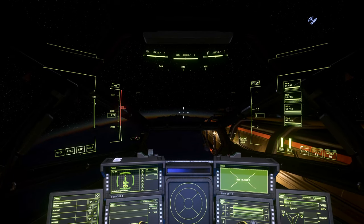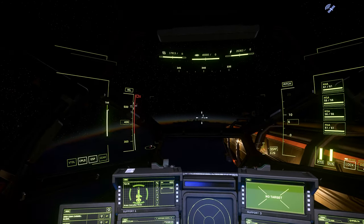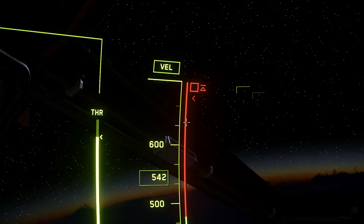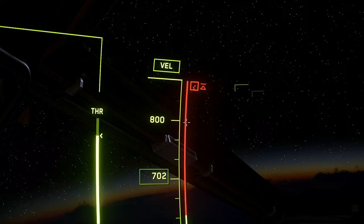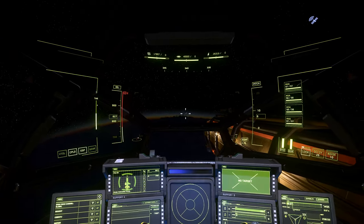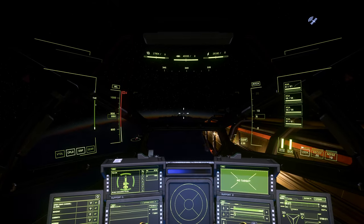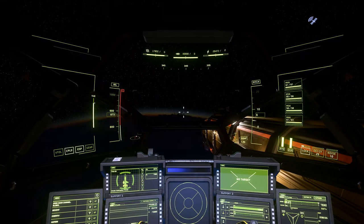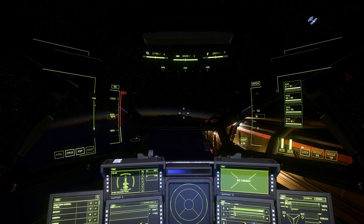Speeding up above SCM means less maneuverability. If you're in open space who cares, go faster, but near asteroids or debris you might want more control. To reach maximum speed, scroll your velocity all the way up. The range from the very top down to about three-quarters gives you fine-tuning room. When you go all the way to the top, you go as fast as your ship can go. This ship's max speed is around 892.